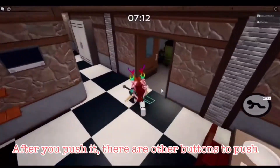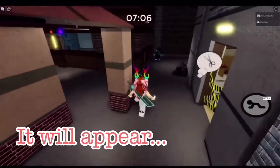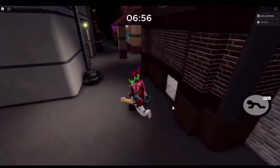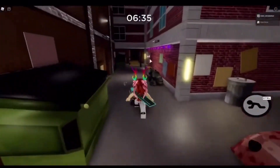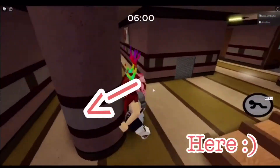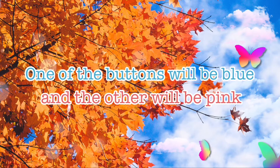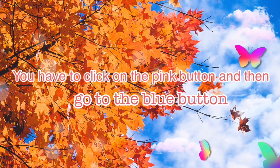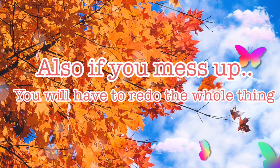After you push it, there are other buttons to push. You have to click the button that is pink — it will appear here, here, or here, at the locations where I show. One of the buttons will be blue and the other will be pink. You have to click on the pink one and then go to the blue one, which will now be pink, and flip that. Also, if you mess up, you will have to redo the whole thing.